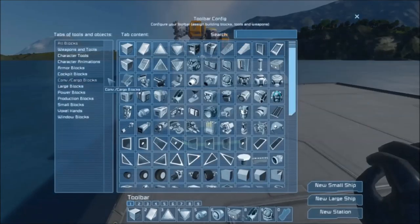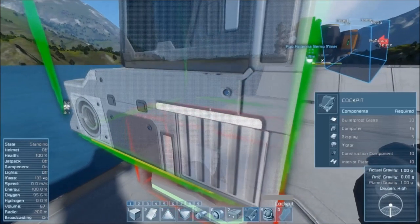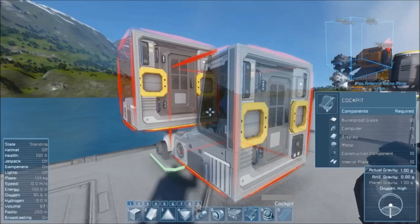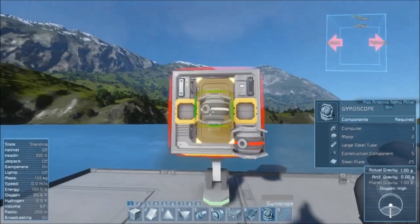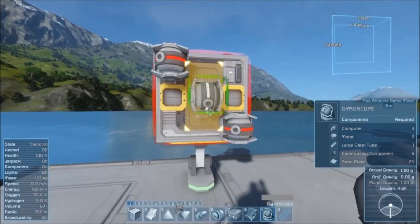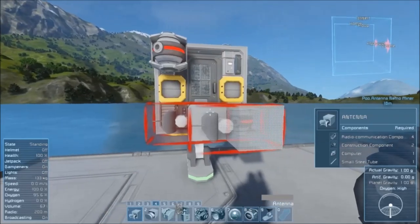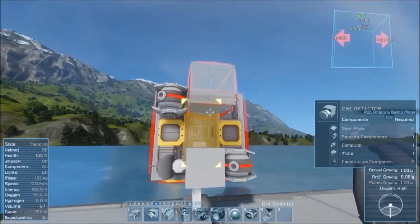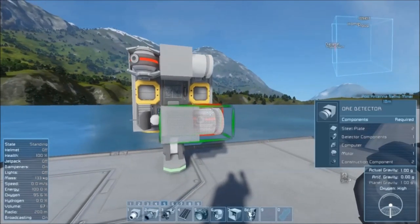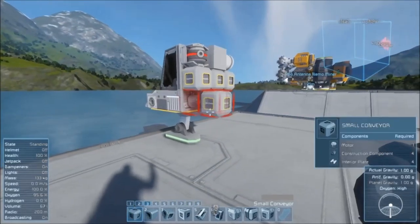Next, we're going to make sure you grab your standard cockpit — not the fighter cockpit, but the standard one — and place that on top of the landing gear. Then on the back of this, you're going to want to start putting your maneuvering components. Take your gyroscope, place one here and place another here so they are on opposite corners of each other. Next, you're going to want to select an antenna and place that so that the center of the antenna is at the center bottom of the cockpit. Then take an ore detector and make sure it's on the top side facing to the right. Next, select a small conveyor block and place three of those all along the center row.